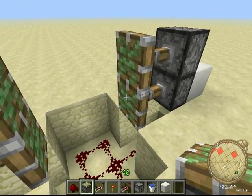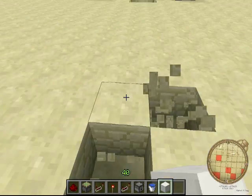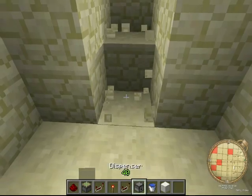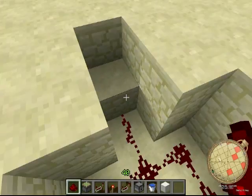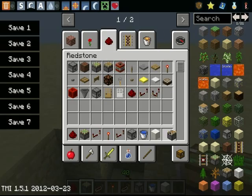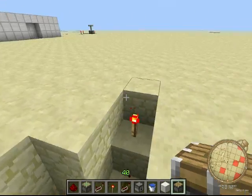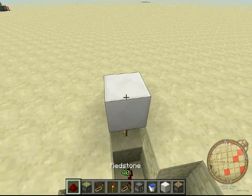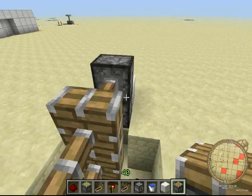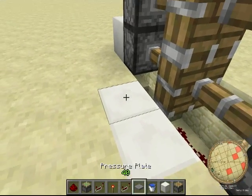Do the same thing on the other side, then put in two sticky pistons. If you want the doors to actually be visible pistons, you can do this instead — again two deep, two wide, and three long, but instead of going two over you go one over. Add the redstone, torch, and the regular stuff, and just use a regular piston instead.